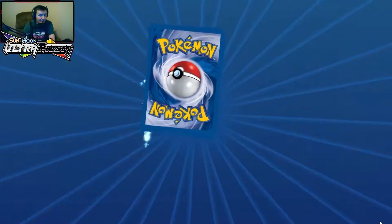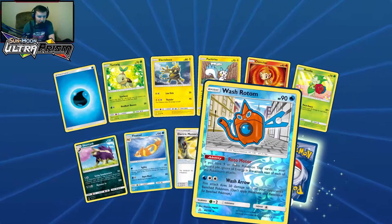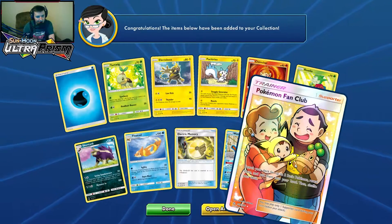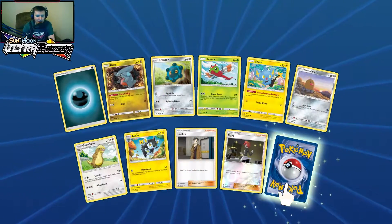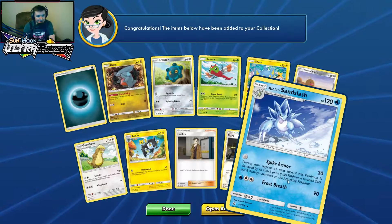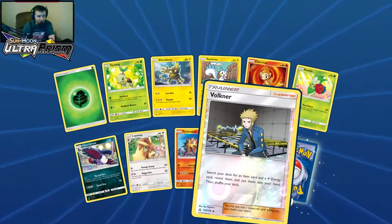Pack 11 — we're getting pretty screwed here. Wash Rotom, reverse holo, and full art Pokemon Fan Club. I'll take it. I don't know about how usable this card's gonna be — I'm just getting into standard duels and it's kind of annoying going against people that have every rare card, it can just destroy you. Alolan Sandslash. No GXs again — a Volkner reverse holo and Drampa.